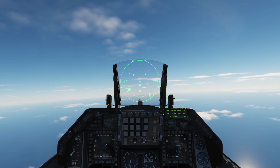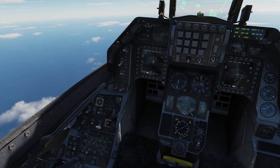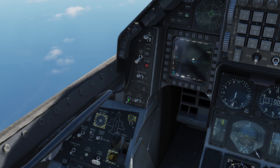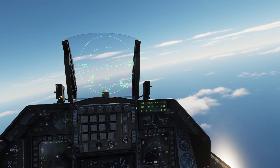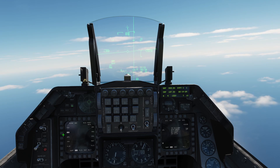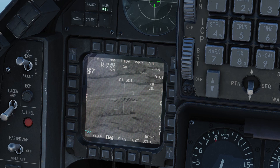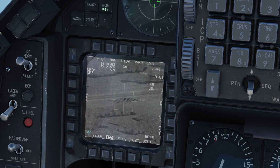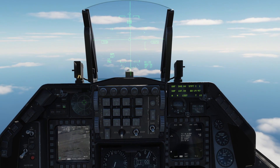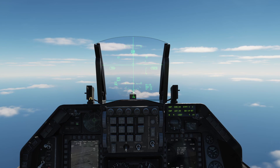We can use the F-16 autopilot to fly us directly towards our steer points, which in our case are the target points, so we can focus on setting up our targeting pod and our bomb profiles. Autopilot pitch switch to altitude hold and the autopilot roll switch to down position. You will notice our jet is flying towards our steer point. In the meantime, enter ground master mode and open our targeting pod page — you will see that the targeting pod is automatically slaved to the target point. And we power on our GBU-105s.